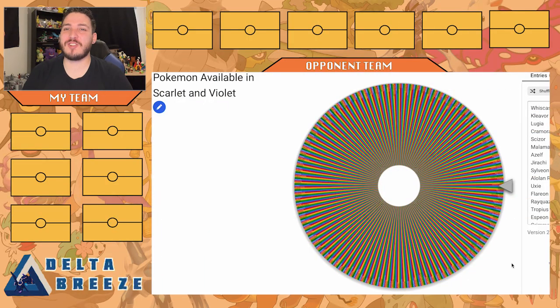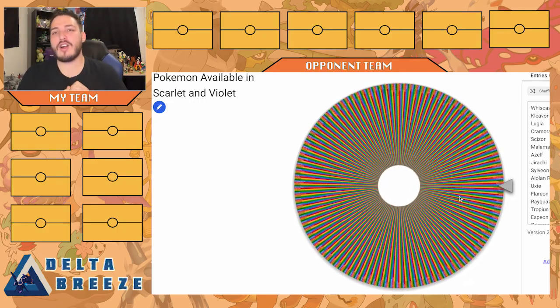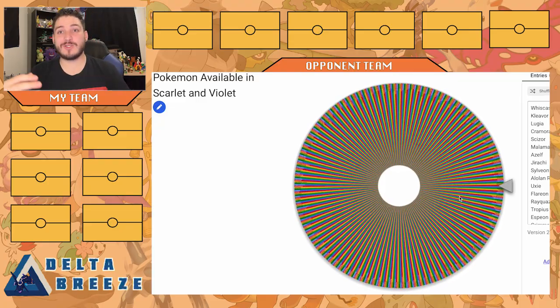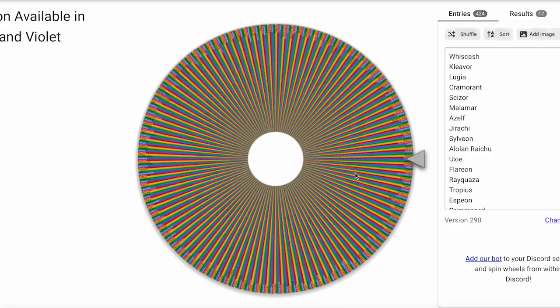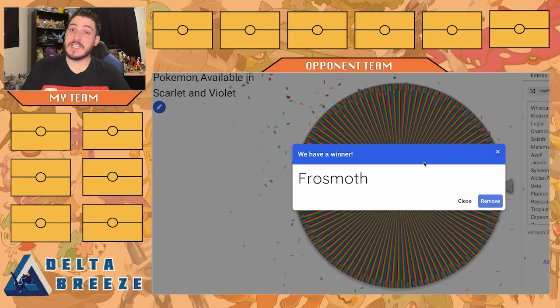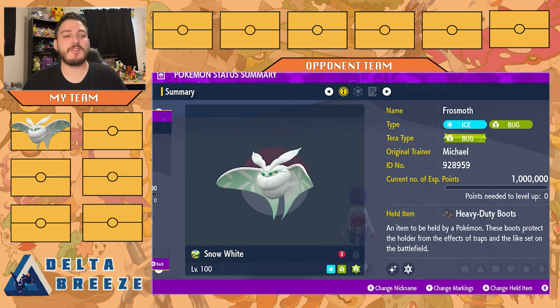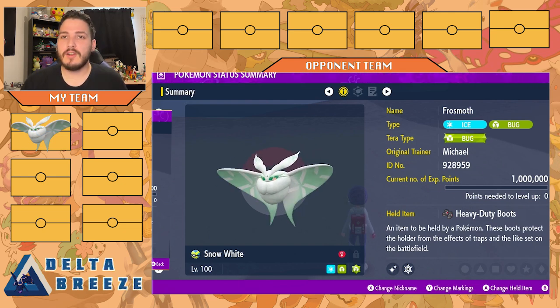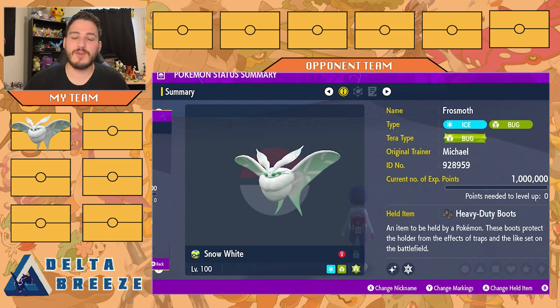Alright, our first round we had Moltres and Octokuno, our next round we had Terrakion and Cobalion — let's see what legendary duo we get this time. Our first pick of the day is going to be Frostmoth. Not a bad start! We have Snow White here, my shiny Frostmoth, wearing the heavy-duty boots. These guarantee that as rocks go up on their side, I don't get two-shot with that glaring four-times weakness to rocks.